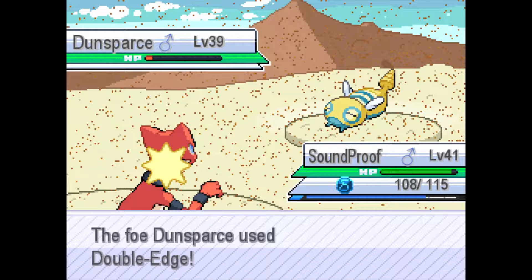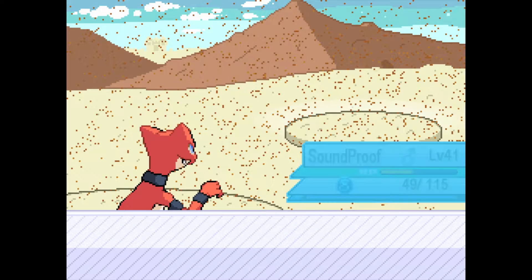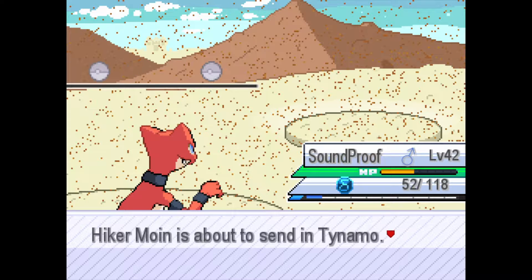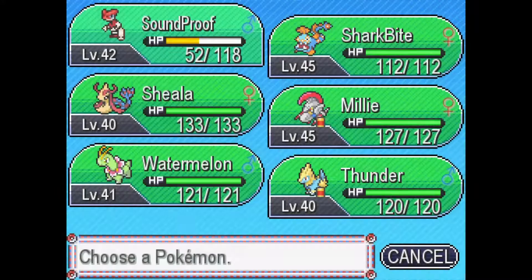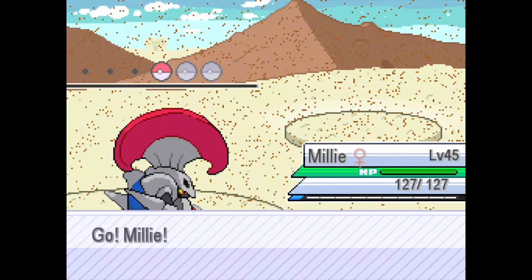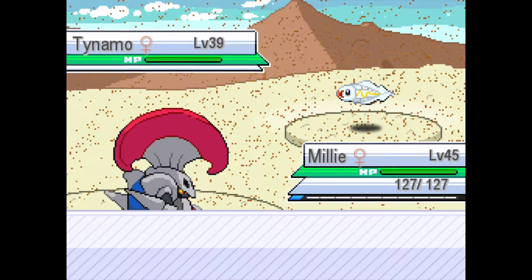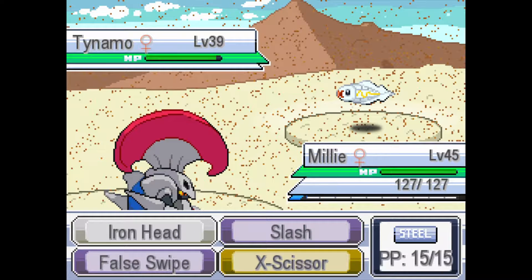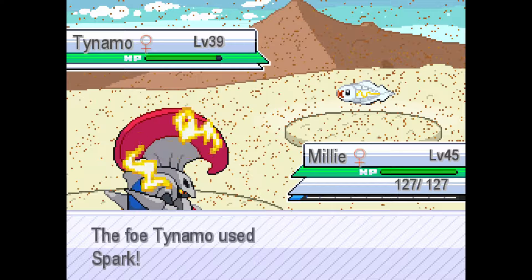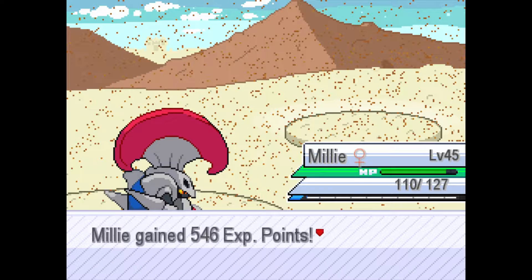He actually survives the hit — double-edged. He is dead to recoil. Level 42. He wants us to take on a Tynemo. Let's go into Millie. We can take on a little Tynemo with our Bug and Steel-type Escavalier. Let's go for a nice X-Scissor, because that is STAB with the Silver Powder boost — increases Bug-type moves. We're gonna one-shot the Tynemo right there.